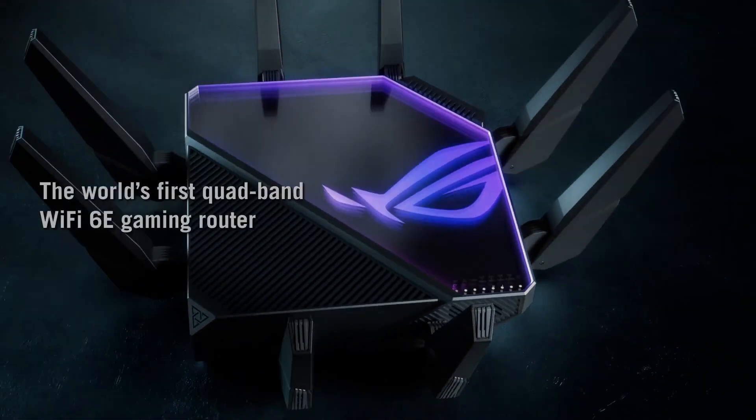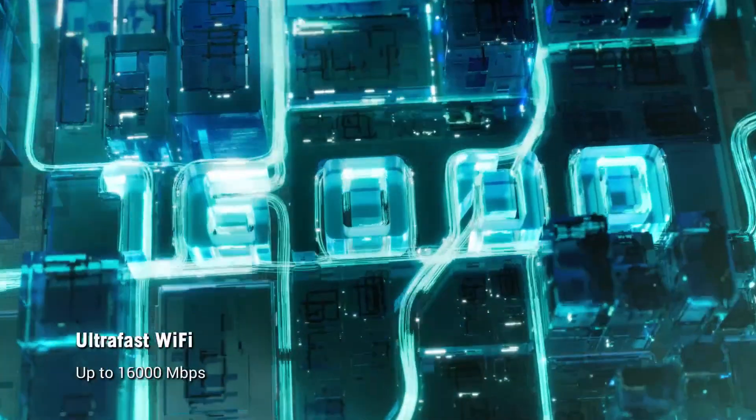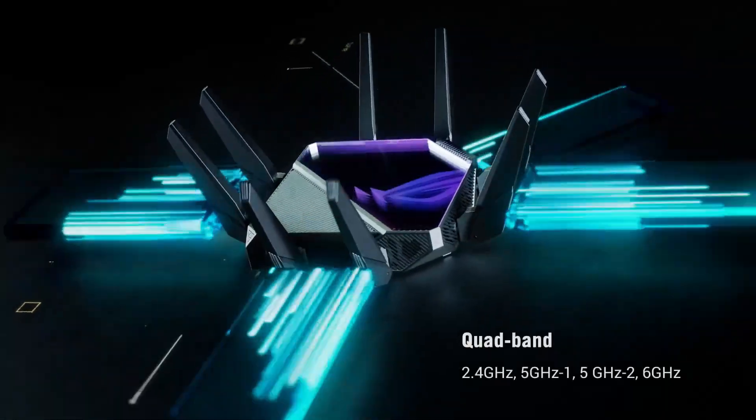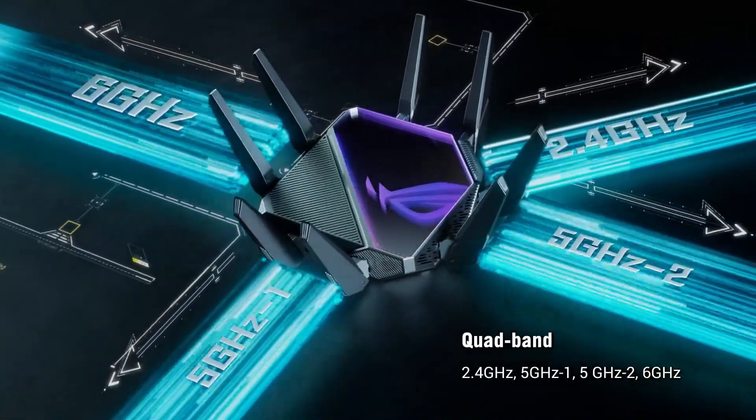Number 5: ASUS ROG Rapture Wi-Fi 6E Gaming Router — Elevate Your Network Speed. Introducing the ASUS ROG Rapture Wi-Fi 6E Gaming Router GT-AXE16000, the epitome of gaming excellence with quad-band capability and 6 GHz readiness.